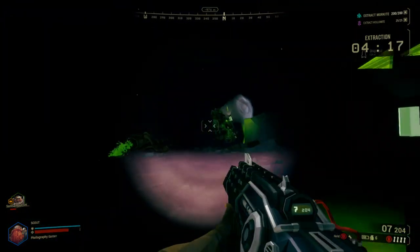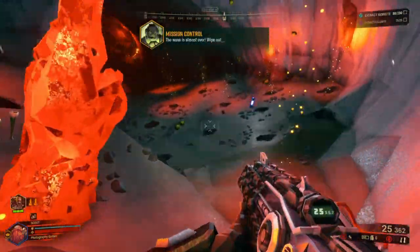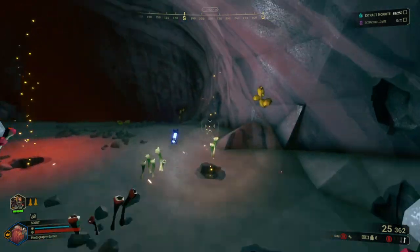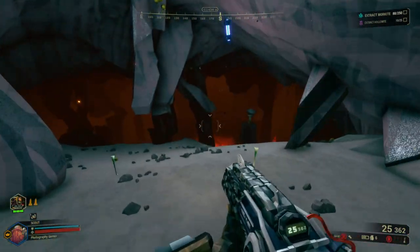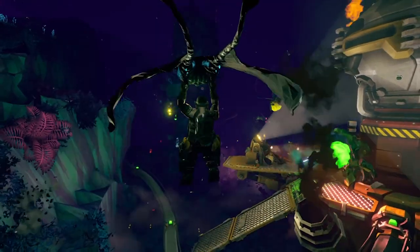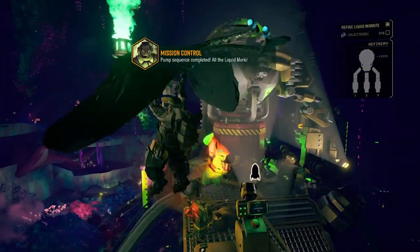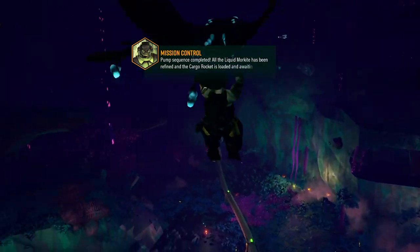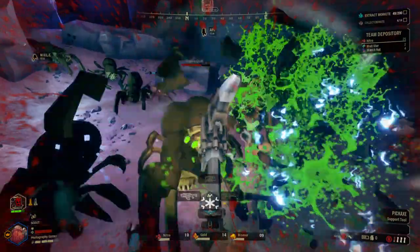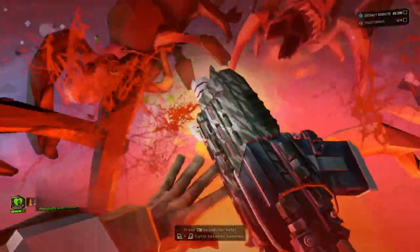Field Medic lets you instantly revive a downed teammate once per mission. Heightened Senses lets you escape being grabbed or killed by your bug captor. Hover Boots let you hover in midair for a few seconds, burning any creatures underneath you. Iron Will allows you to get back in the fight after being downed once per mission — you get up, can fight for a few seconds, then go down again. See You in Hell lets you trigger a large explosion after you go down, three times per mission; the residual field will electrocute and scare off enemies. And the last active perk is Shield Link, which lets you overcharge a teammate's shield if activated while they are standing in range.